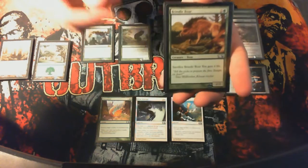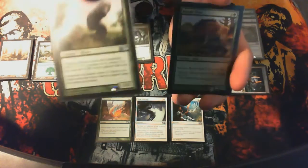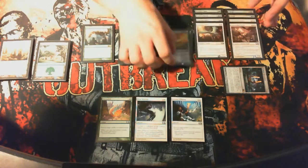Of course, a Brindle Boar. You can also use the Brindle Boar with the Voracious Worm — you sac the Brindle Boar, gain 4 life, put 4 counters on him when you cast it for 2 mana. This card did really well for me. That's my 3-drops.